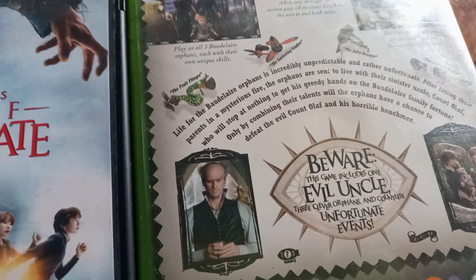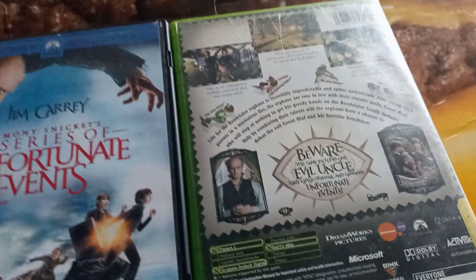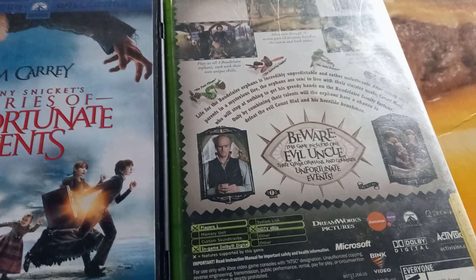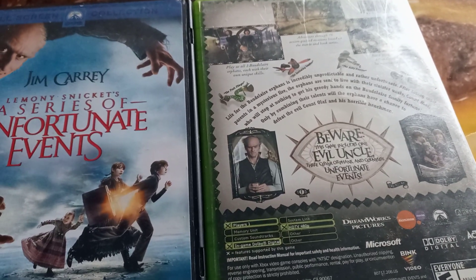The final boss is basically Olaf doing his play, with other people in the way. You have to time it right and burn every inch of the wedding certificate. It's a fun final boss — he keeps moving and you have to figure out which one is the real him.